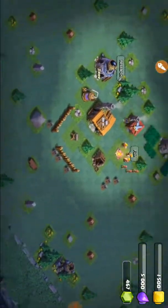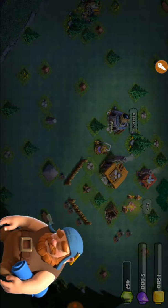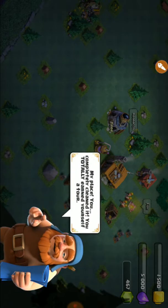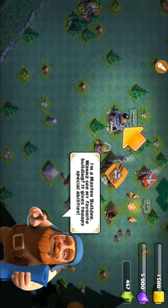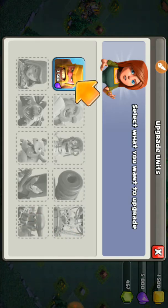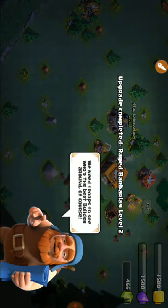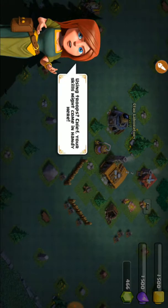Let's look around. 'Who's the sleeping builder?' 'Huh? Oh, visitors! Hooray! Whoa, where did you come from?' 'My place — you completely earned yourself a tour. I'm a master builder. Wanna see my favorite building? It gives troops special abilities.' Okay, this is the Star Laboratory — let's research it and upgrade these barbarians. It gives them a special rage ability.